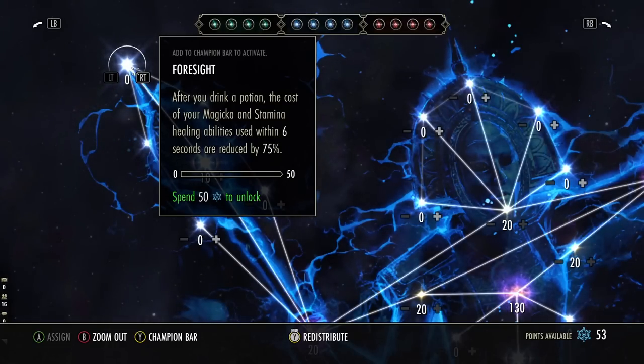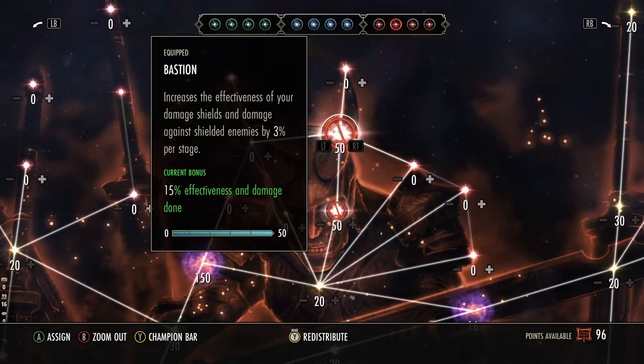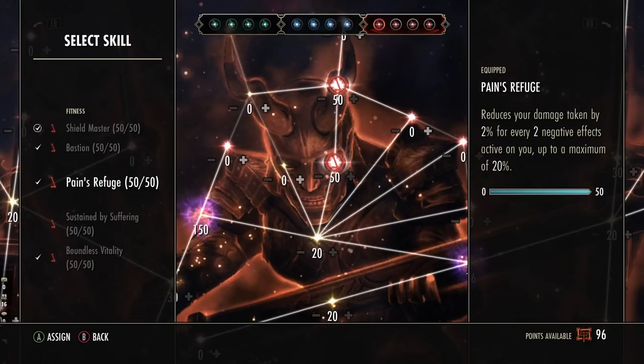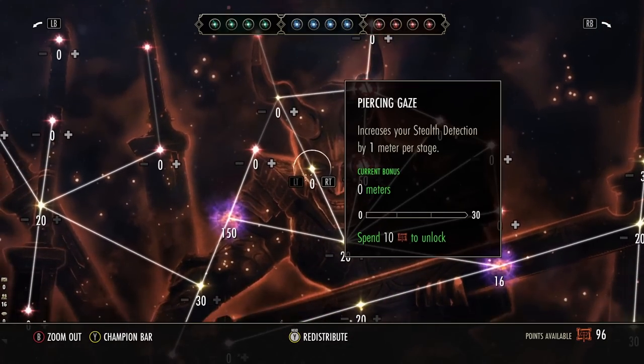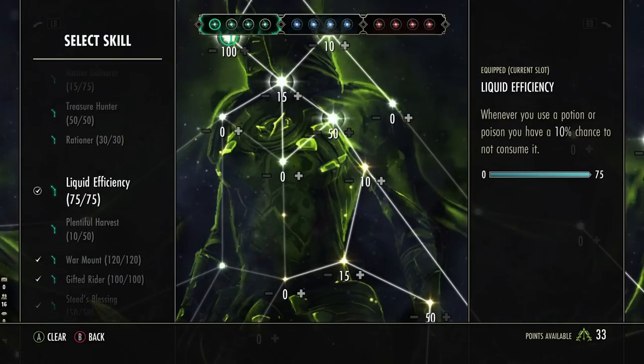The red Champion Point tree is where the build really takes off. Bastion is our first pick for obvious reasons — it increases the damage and effectiveness of our shields by 15%. Shield Master is very underrated: it decreases the cost of Impervious Rune Ward and also decreases the cost of your ultimate by 10%. Pain's Refuge is desperately needed since you're tanking a lot of damage. The last CP is flexible — if you're running into sustain issues you can run Arcane Alacrity for roll dodges, or swap it for Survival Instincts if you're having stamina problems.